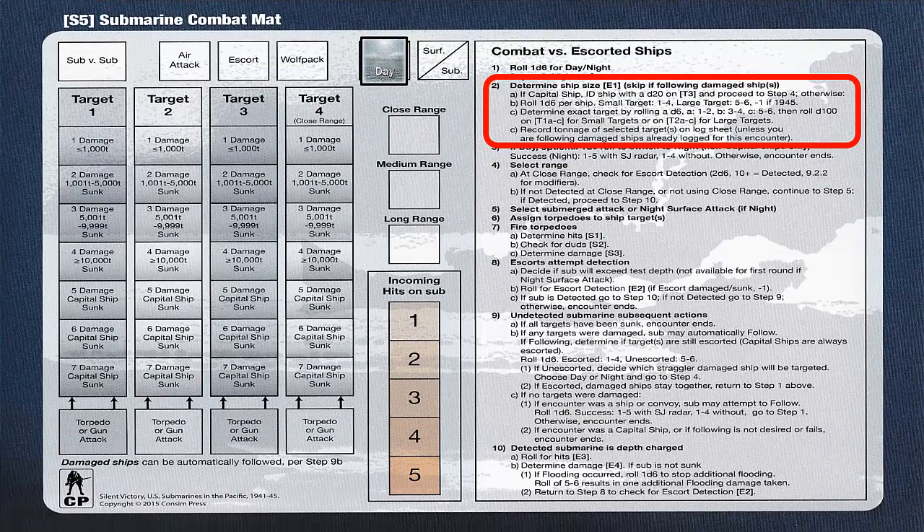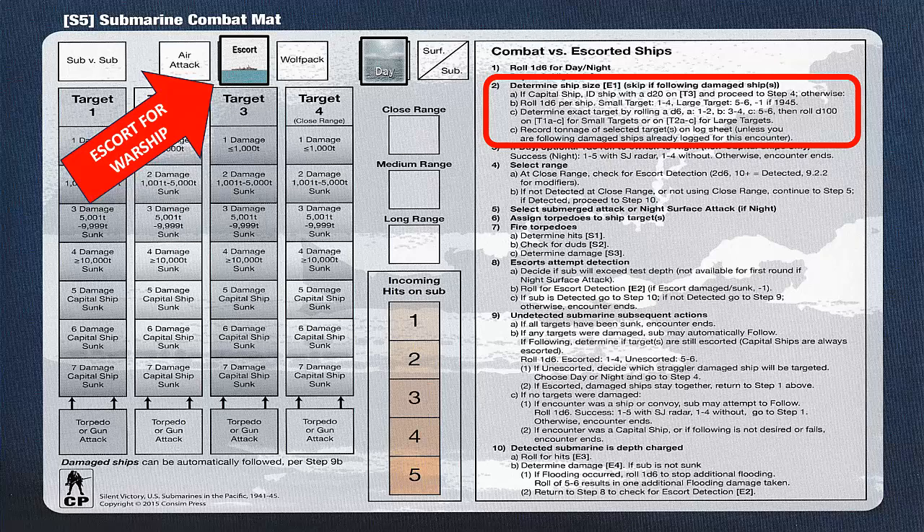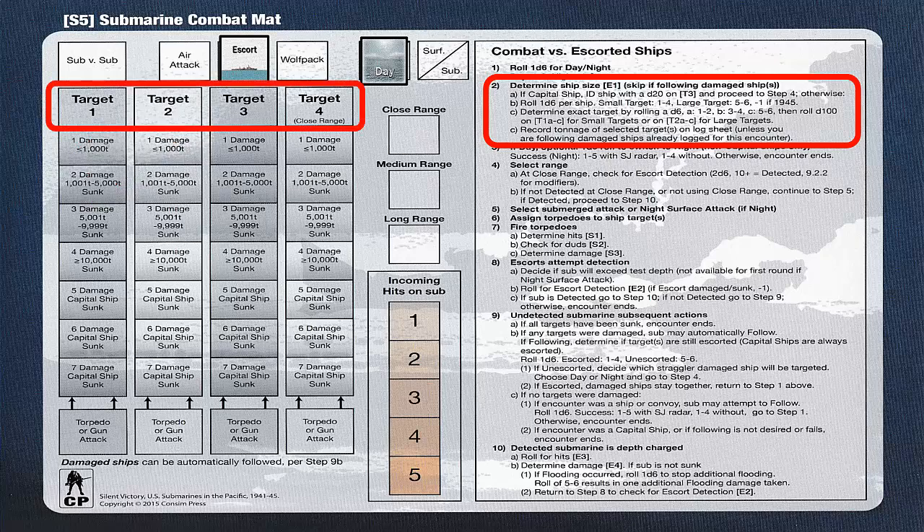Except for aircraft and submarine encounters, combat against enemy ships is voluntary. Determining whether or not to engage an enemy ship will be determined by your current submarine damage, crew injuries, and amount of ammunition remaining, while also considering that our victory level will depend on the amount of shipping we destroy. Since the submarine is in good shape and we have all of our ammunition, we decide to attack the warship. We place the escort marker on the combat mat since capital ships and warships always have escorts. We can have up to four targets maximum per encounter with one placed in each target column. We do have the option of also attacking the escort that is with the target ship, but we will not attack the escort at this time so we can focus our torpedoes on the warship.